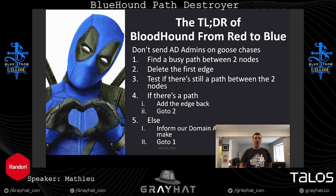So the TLDR of Bloodhound from Red to Blue is: do not send your sysadmin on goose chases. Don't give them paths that, if remediated, have no effect on the graph or quantity of attack paths. The idea is to take each path, delete the first relationship, and test if the starting node still has a path to domain admin. If it does, add the relationship back and move to the second relationship — delete it until you find one that breaks the path. When done with the first path, move to the second. Try to find the path with the most users for greatest impact. Paths with large groups like Domain Users would be our first target.